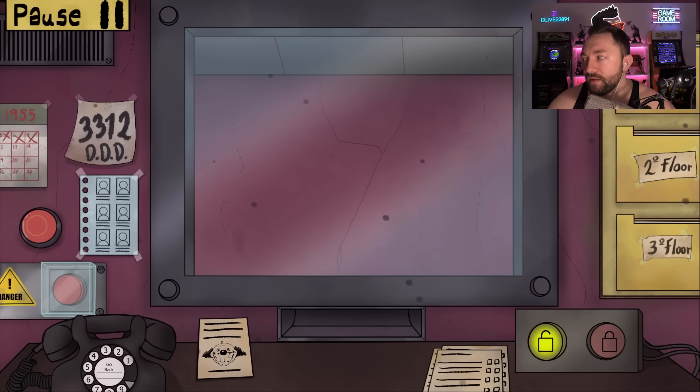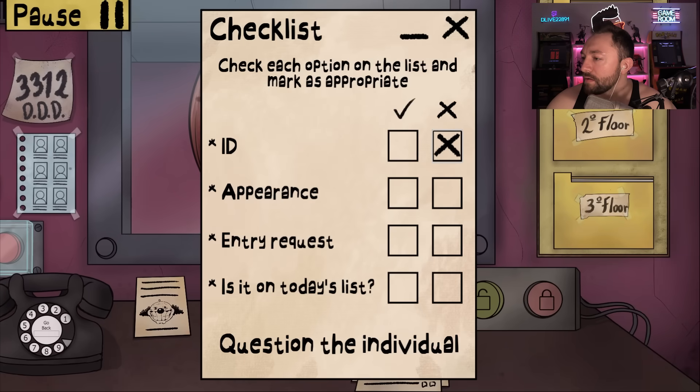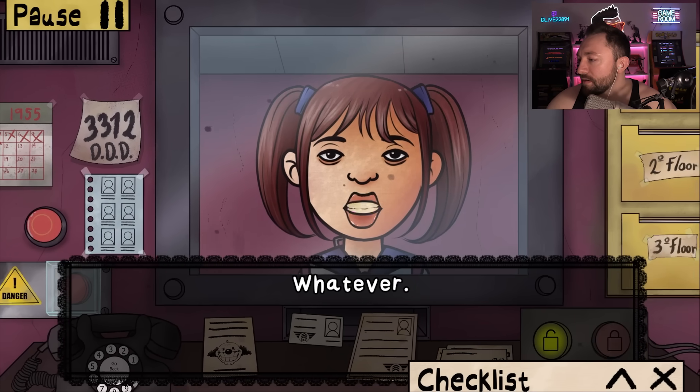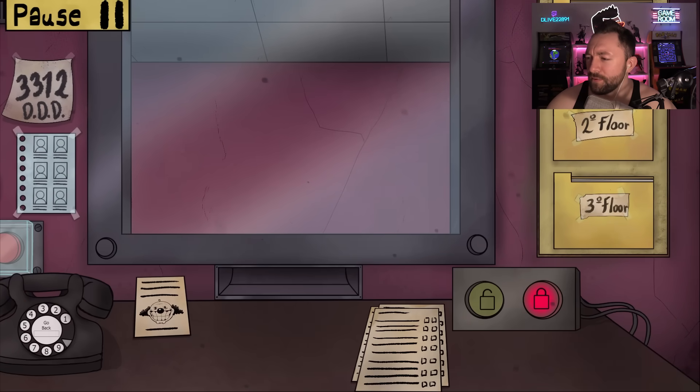She's back. She doesn't have her ID — everything matches but no ID. She's also on the list, her appearance looks good. She forgot to show her ID. The ID doesn't expire for 30 years — I think it's good. Alright, I'll open the door for you. Hopefully you were real — you looked real.